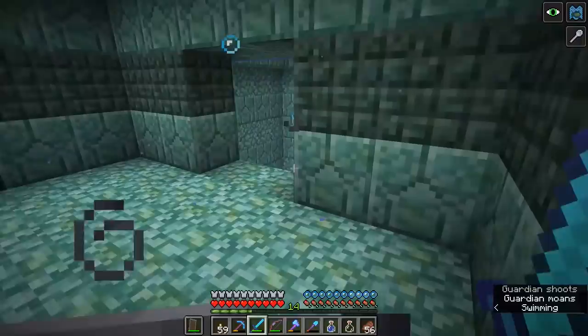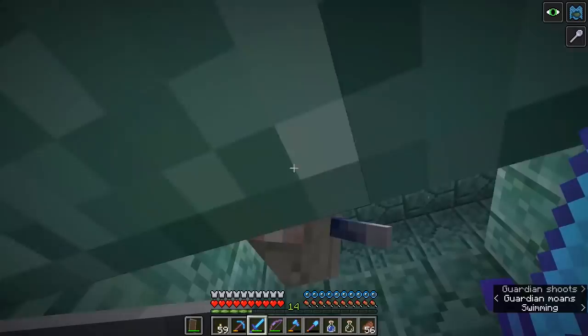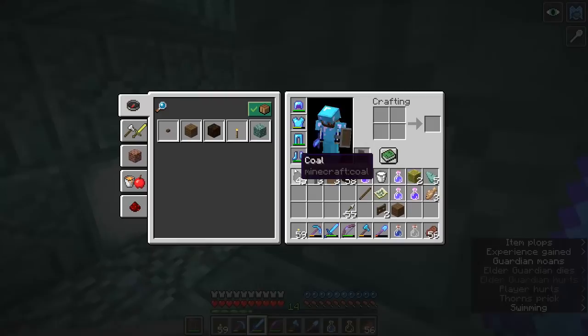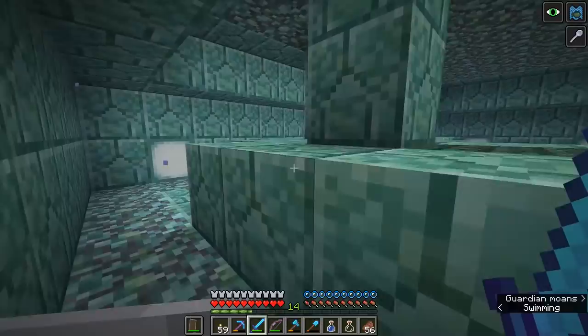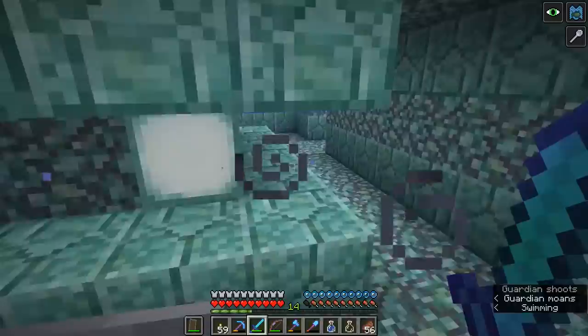Let's swim up here. There's another hatch, and the second elder guardian is waiting for us. That mining fatigue effect just renewed, but we can take care of this guy. Having decent armor on me is proving to be a huge help because I've hardly taken any damage since I've been here. The elder guardians can pack quite a punch, even more so than the regular guardians, so it is very important to have good armor when you walk in here.